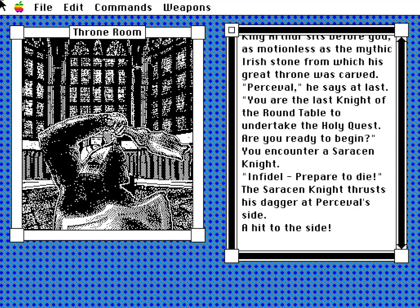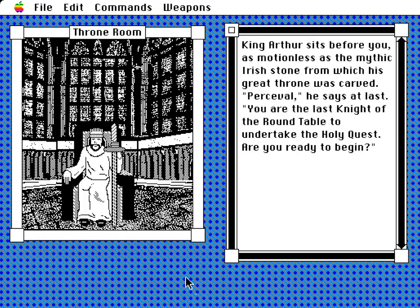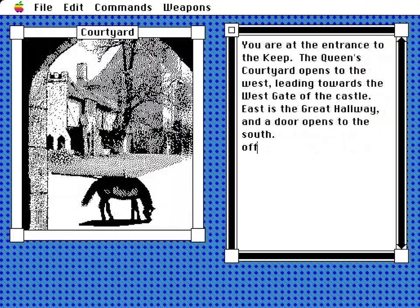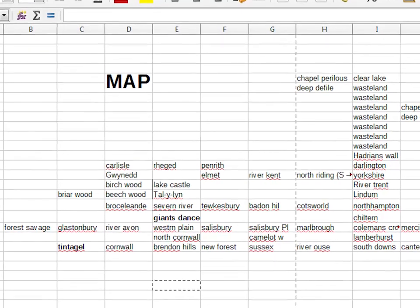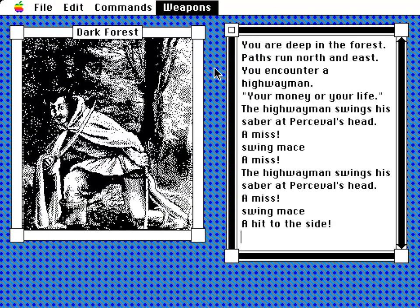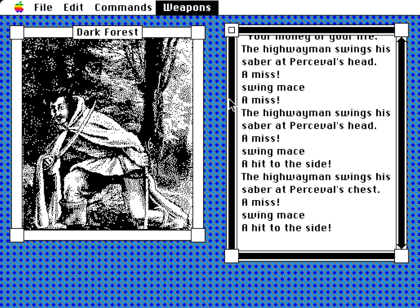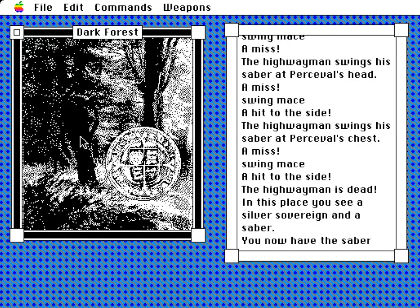Once underway, some random attacker turns up in Arthur's throne room, then bolts. Exit the throne room, get kitted up, feed a lump of sugar to a horse to gain its trust, and then ride it around England and a bit of Wales doing various things. Heading west a bunch of times ended up in a forest, where some chancer tried to ambush me. One slight kerfuffle later and he was dead, leaving behind a sabre and a single coin — slim pickings for a highwayman.